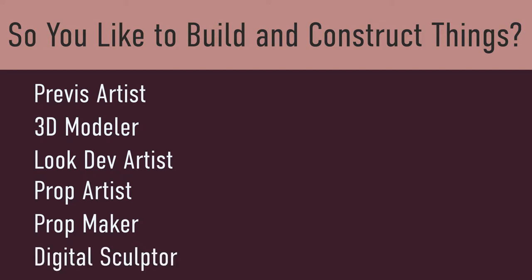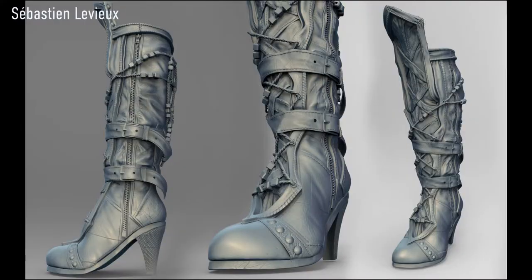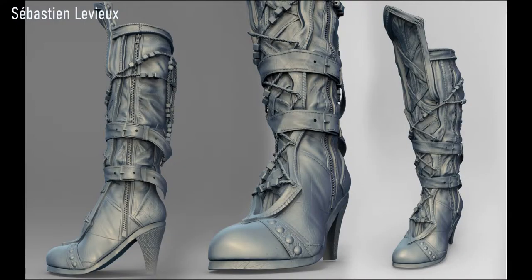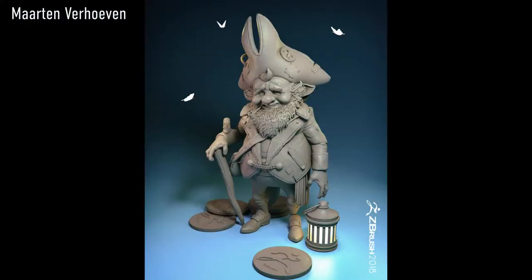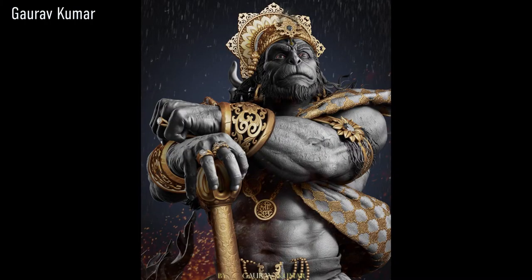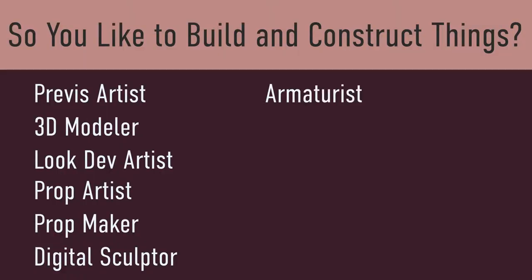Digital Sculptor. A digital sculptor sculpts a 3D object on a computer with material similar to digitalized clay. Software with brushes and tools that push and pull and pinch and smooth make it easy to create detailed sculpts that mimic real-life textures and objects.